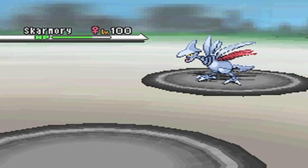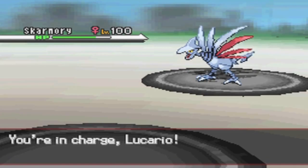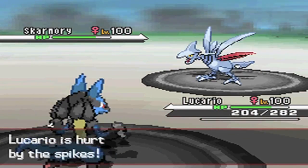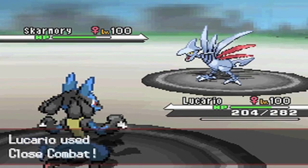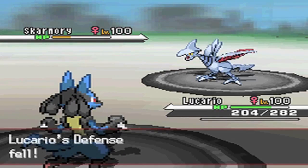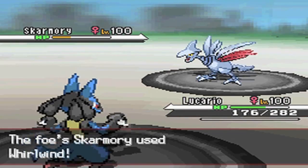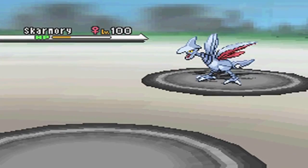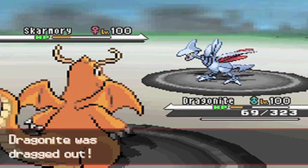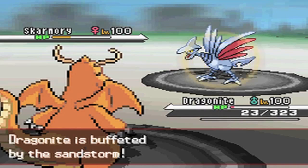I go into Dragonite again briefly, then switch to Lucario — just getting as much damage as possible. At this point I was beginning to question whether he even had Brave Bird, because he hasn't used it all game and has just Whirlwinded whenever he's been in a bad situation. Because he had Spikes up, I guess he had reason to go for the Whirlwind, but it's still suspicious. I go for Close Combat to scout for Brave Bird — I'd expect him to use it there, maybe. But he just Whirlwinds again, so now I'm really starting to question whether he has Brave Bird or not.